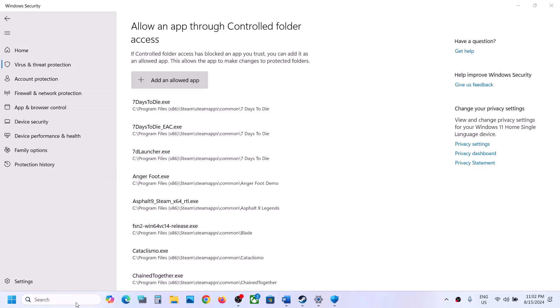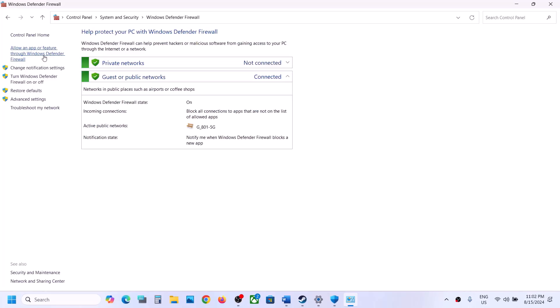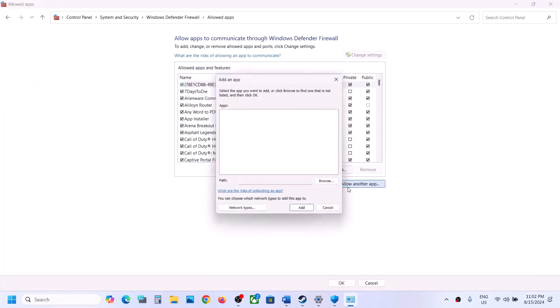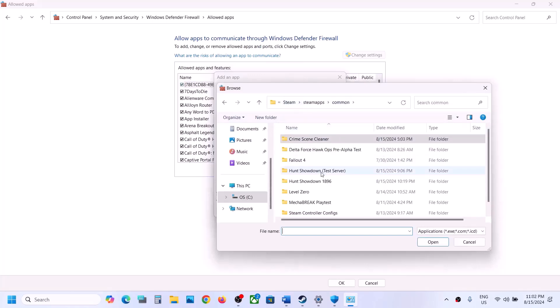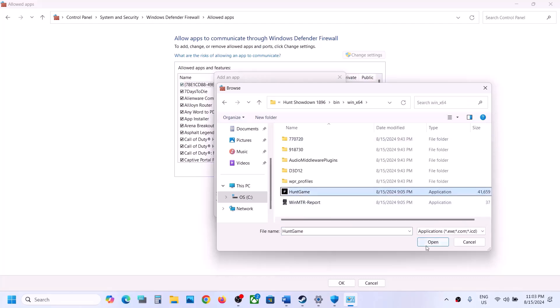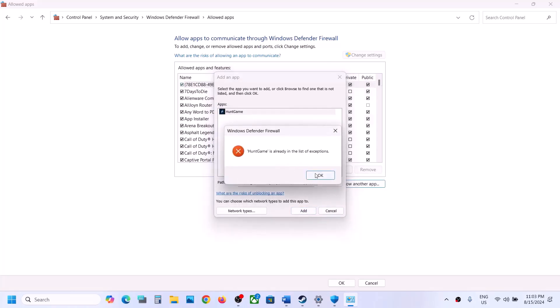Once the game is added, type Control Panel in the Windows search box and go to Control Panel, then System and Security, Windows Defender Firewall. Click on Allow an App or Feature Through Windows Defender Firewall, click Change Settings at the top, click Allow Another App, click Browse, and go to the game installation folder. Open the game folder, open Bin, Win64, select the exe file, and click Open, then click Add.